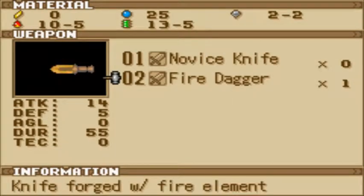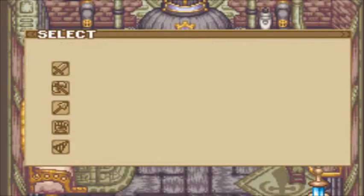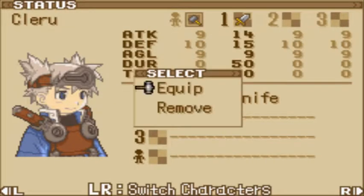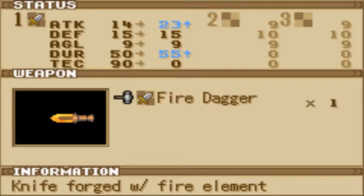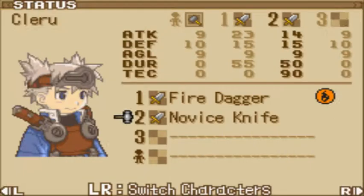Now it's a fire dagger. As you can see, it's a lot stronger in attack and has a lot more durability too. But it sets my technique back down to zero. I'm going to keep the novice knife here because the fire dagger deals fire damage — and the goblins are resistant to fire.